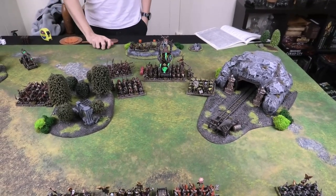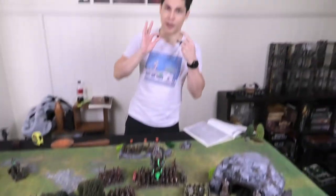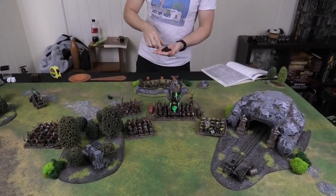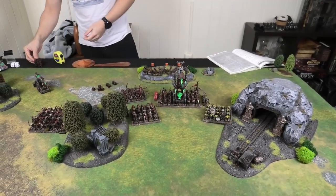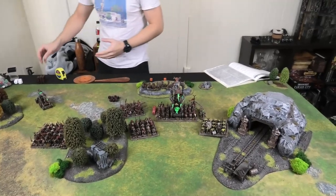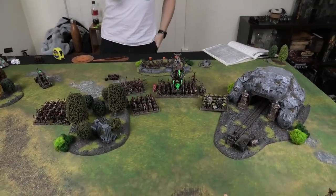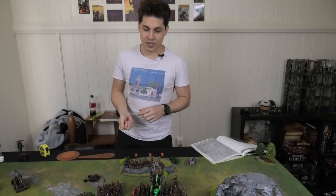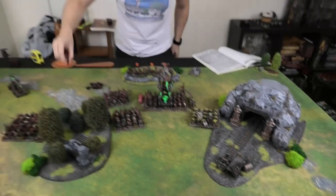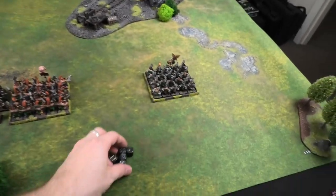Into the magic phase. Power dice count: 2 base, 2 for Screaming Bell, 4 for the level 4 Gray Seer, 1 each for the two Warlock Engineers, 1 from the supercharged warp accumulator, plus an Eye of the Horned Rat roll — a 4 gets an extra die, a 1 loses one. Result: an extra die. Total power pool: 12 dice. Dwarves have 5 dispel dice — 4 base plus 1 for the Runesmith.